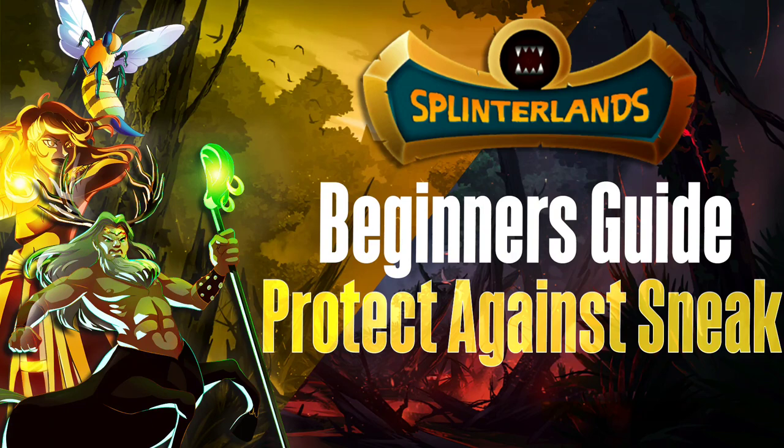Today we're going to look at a beginner's guide on how to protect against sneak. There are a lot of situations where you might expect sneak — maybe just from scouting your opponent if they play a bunch of sneak cards. If there's a ruleset where it's only melee, one of the best ways to get melee to attack from the back line is by using sneak. Or if there's a ruleset like Super Sneak where all melee characters have sneak, there are various different reasons you might expect sneak to come at you. So we're going to look at different strategies to defend against that.